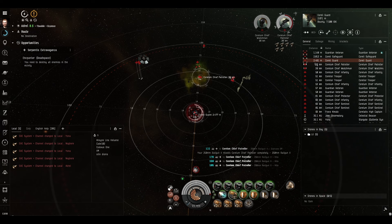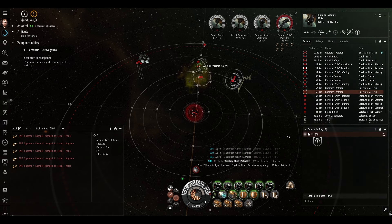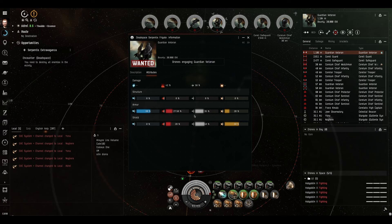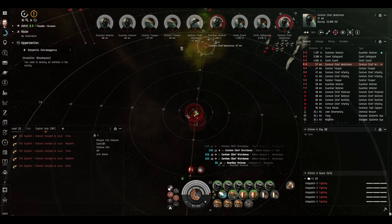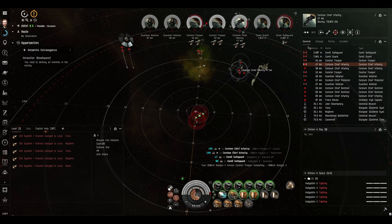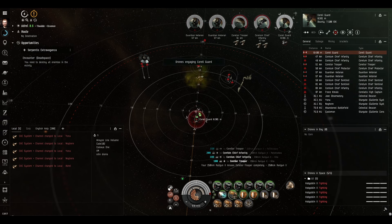They're close enough that I can recall the drones almost instantly if they get aggressed. Get that veteran first, because that veteran is an elite frigate. He doesn't have elite resists but he does warp jam and web. As we can see, he is webbing us. So we'll get the drones to kill him first. Drones have killed that one already - that's good. Nicely done.